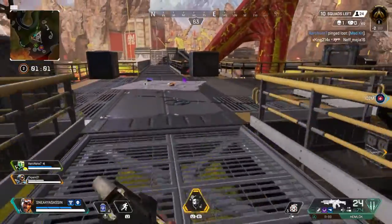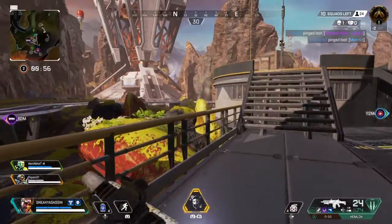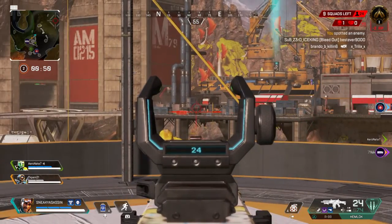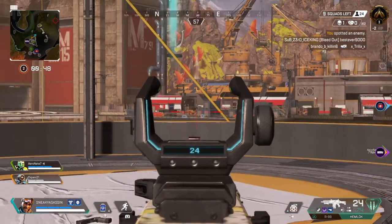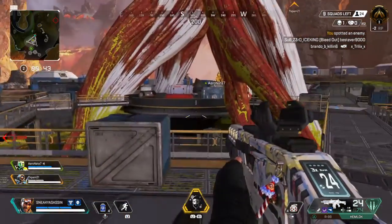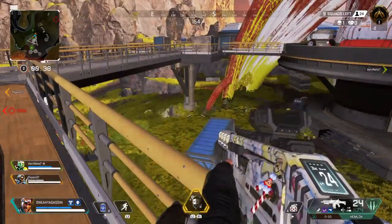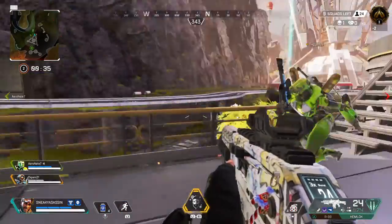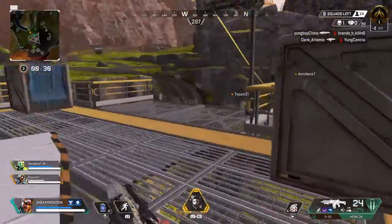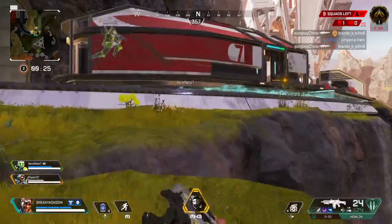Medkit here. Shotgun bolt here, level 3. Spotted one. Spotted one. Get out of the way. They're looking at the train.